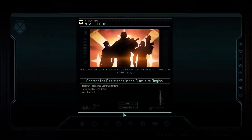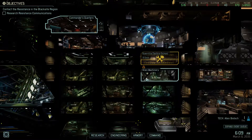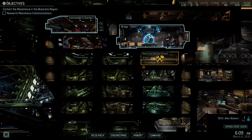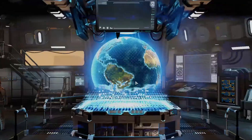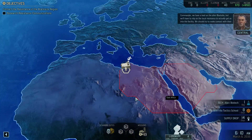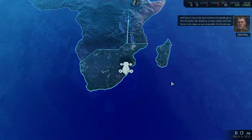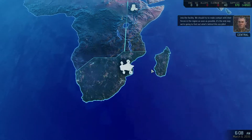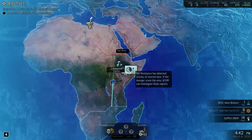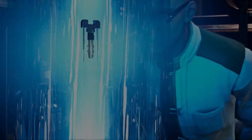Bitter loss there, but I'm not save scumming. There's the Blacksite we're working toward. We should make contact with resistance forces in the region as soon as possible — the only way to find out what's behind the Avatar project. Let's get this one engineer at least. At least it wasn't denying me a scientist, right?